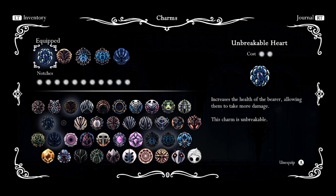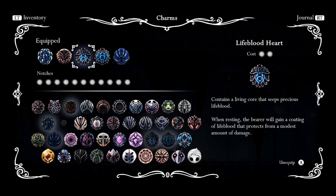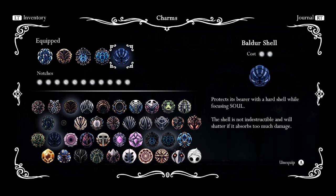Number two, we have our tank build. It's going to comprise of the Unbreakable Heart — it could be the Fragile Heart if you haven't upgraded this yet — Stalwart Shell, that way we keep our invulnerability for longer, and Lifeblood Heart and Lifeblood Core which gives us an extra boost of shield.